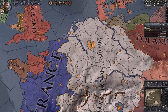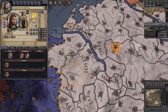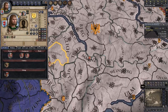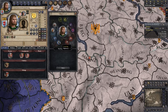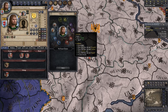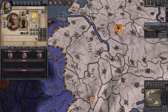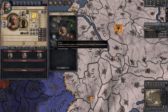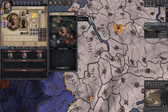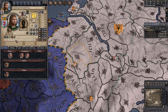This will be using all DLCs. If you see me doing something that you are not able to do because you only have the free-to-play version, that's okay — there are ways around it. The two main DLCs that will become very important here are Way of Life, which is this focus button up here that lets me focus on different aspects like intrigue, which increases plot power, or seduction, which makes it more likely to get babies. There's also the Conclave DLC, which allows you to pick an education focus for your child.